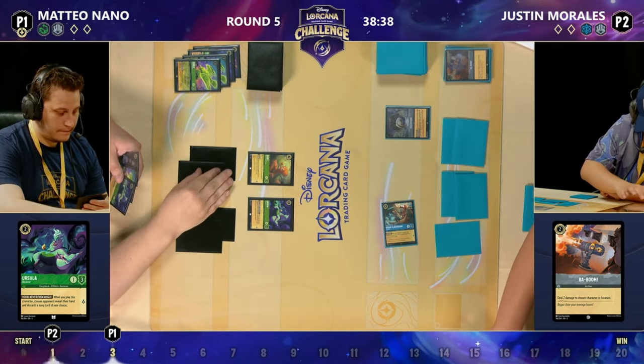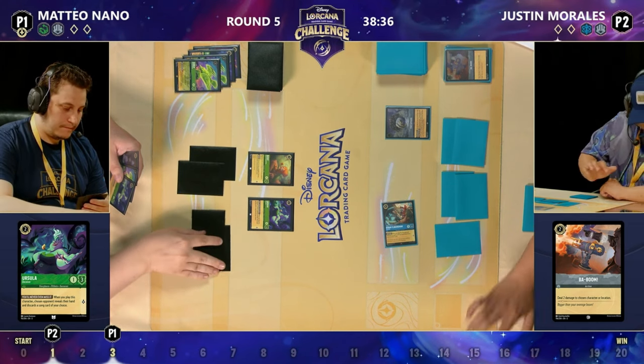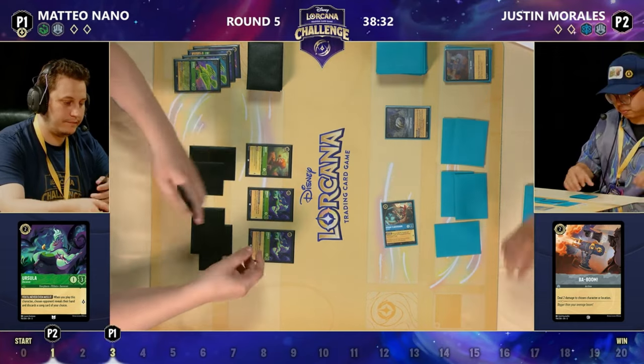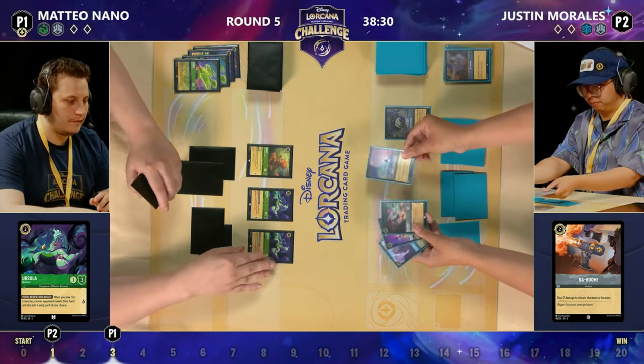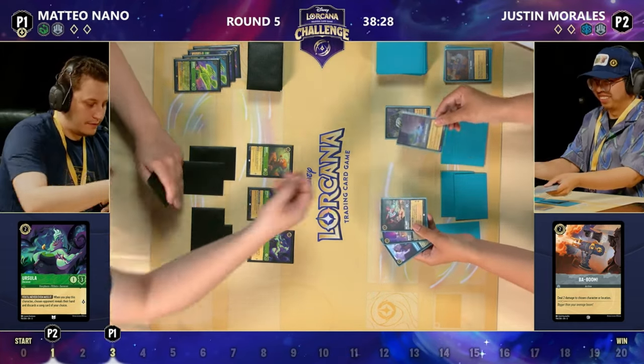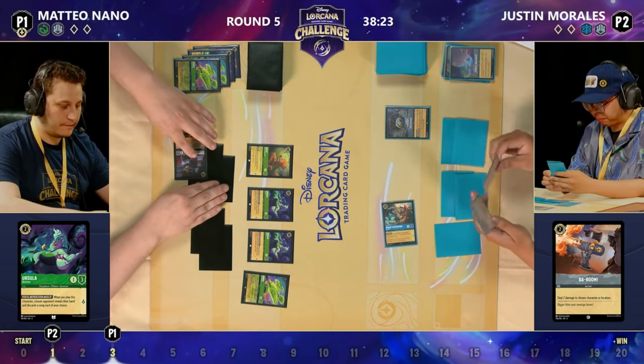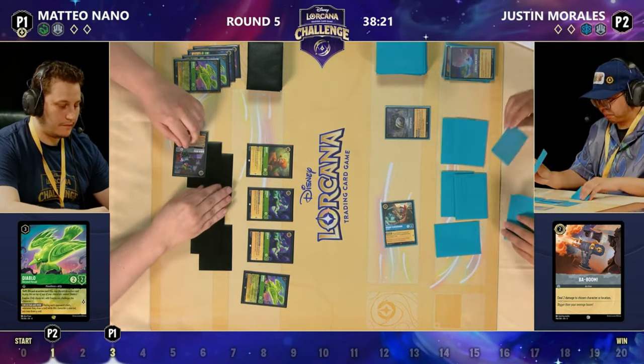If you just let Diablo sit there, it can run away with the game. If you're a newer player: while Diablo is exerted, you draw every time your opponent draws. There we go — we see the Ursula coming down, getting rid of that Whole New World, and enough of Diablo. Mateo is determined one of these is going to stick.